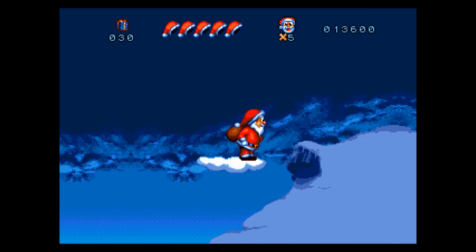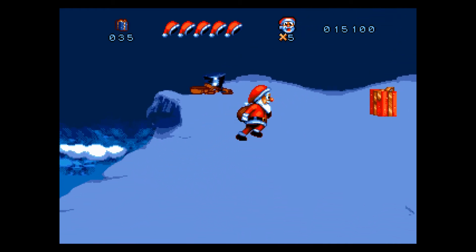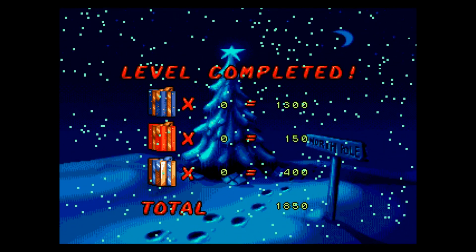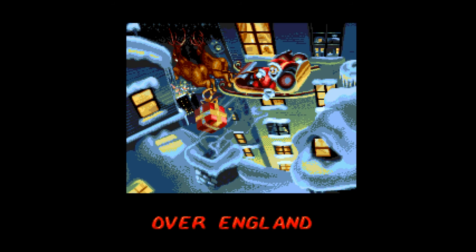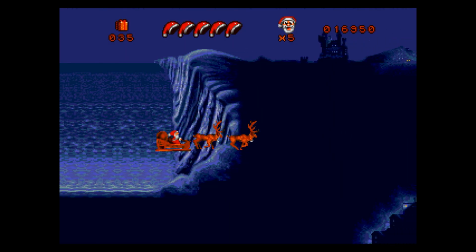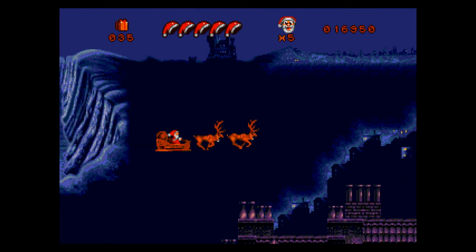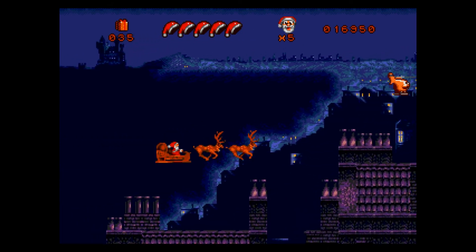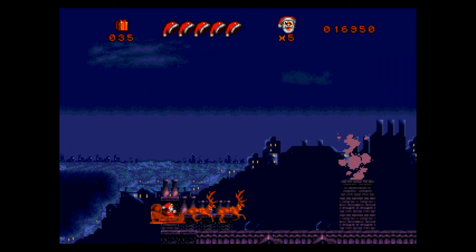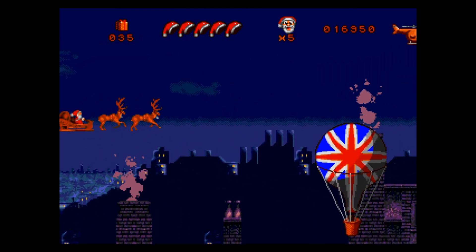This boss battle isn't terribly thrilling, in case you were curious — it's not great. After you fight a boss every 5 or 6 stages, you're rewarded with this weird flying minigame section, where you have to drop presents into chimneys from above while steering around obstacles with your reindeer. Dropping presents into the chimneys is actually entirely optional, and you're not penalized for missing a chimney.